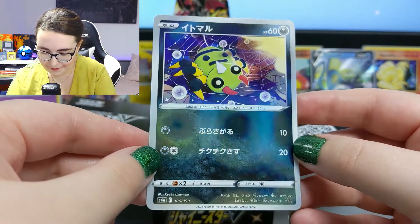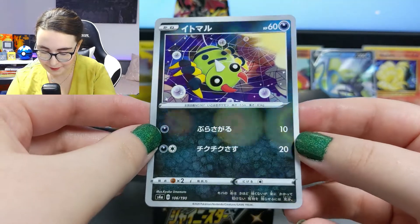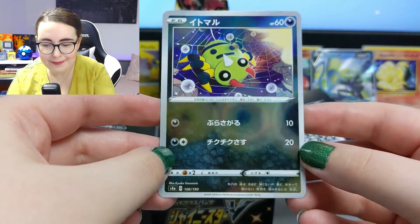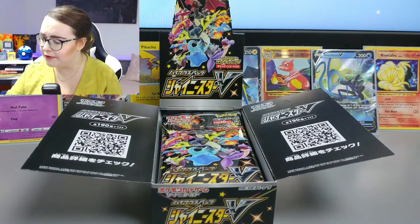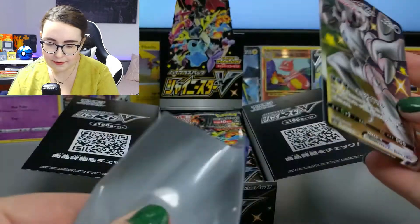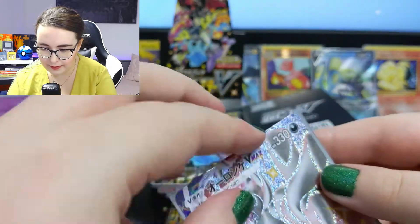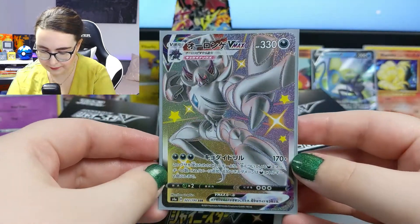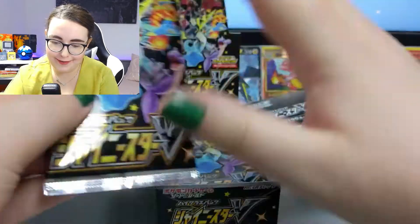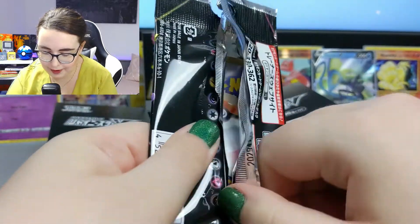It's like a film, it's beautiful — why do we not have English versions of these? There's a nice Spinarak card too — please let me know in the comments, just rid me of my ignorance! We're going to sleeve up this shiny Grimmsnarl. He's so beautiful. Right, we're on packet number three — I'm just so nervous, so so nervous.